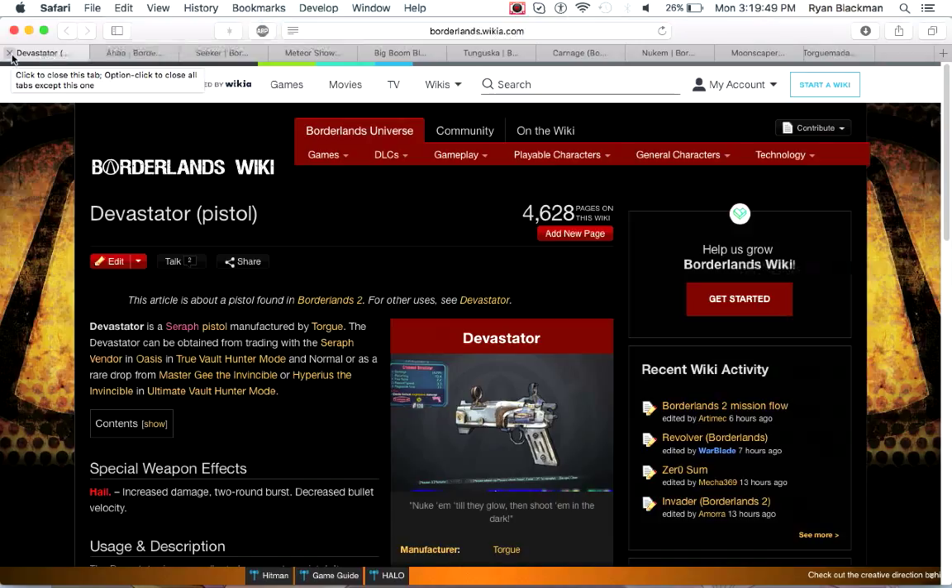Next up is the Devastator, a Seraph-rarity pistol that can be obtained from either the vendor in Oasis, from Hyperius, or from Master Gee. This weapon has increased damage in a two-round burst, however it has decreased bullet velocity. Strangely enough, there's a glitch with this weapon where projectiles fire from behind the shooter — it looks really weird but also kind of cool. Also for some reason the Devastator has a white rarity skin, despite being a Seraph weapon. Go figure.